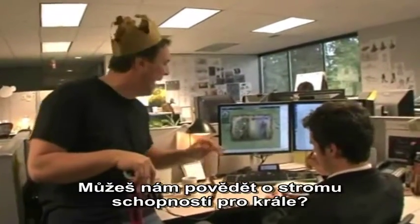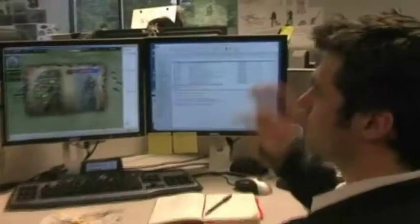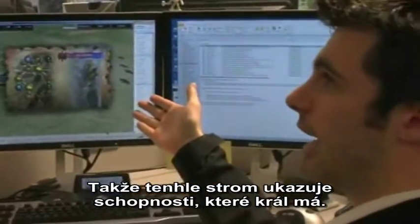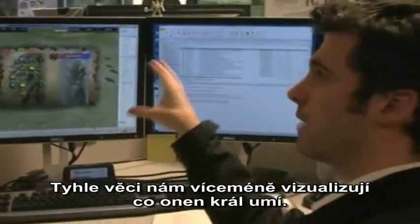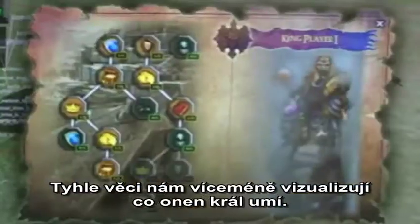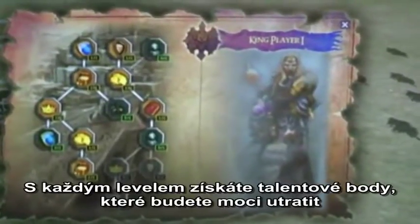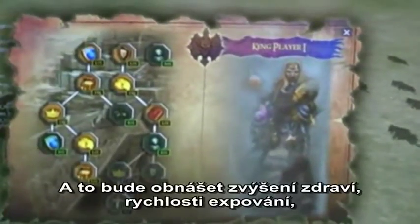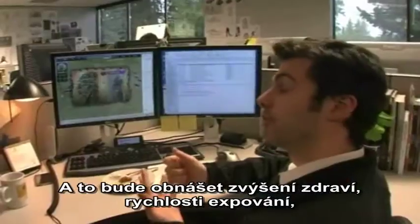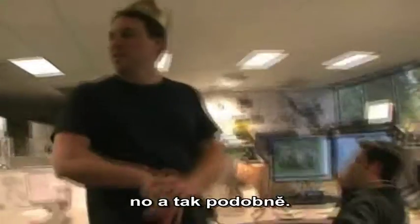Could you tell us about the talent tree for the king? So this talent tree shows some of the abilities that the king has. All the art right now is placeholder, and it basically gives us a visualization of what these things do. As you gain levels you will get talent points that you can spend to buy any of these talents. These talents will include things like increasing your health, or increasing the rate at which you gain experience, things like that.